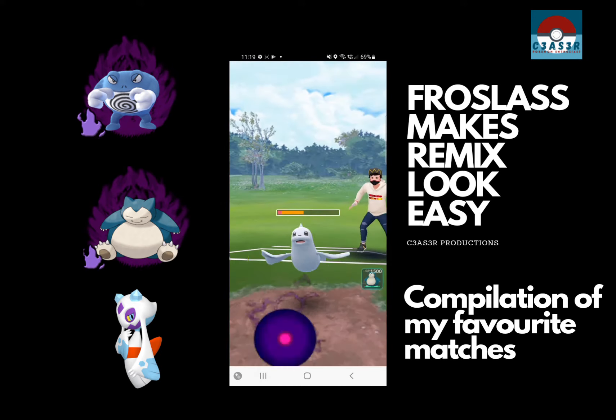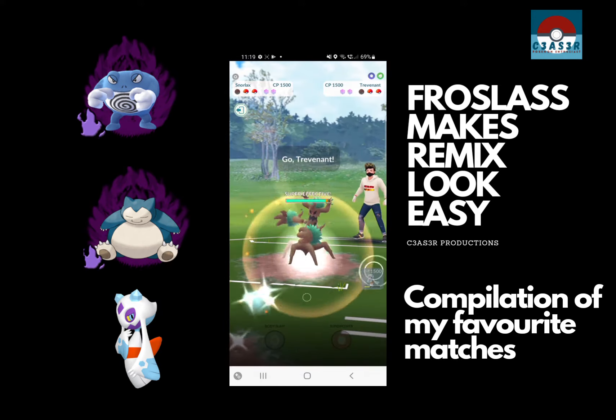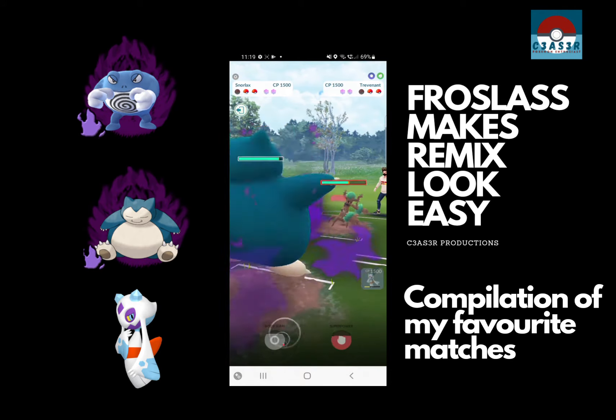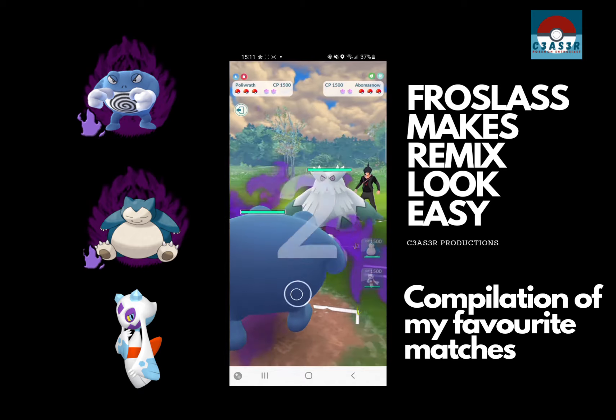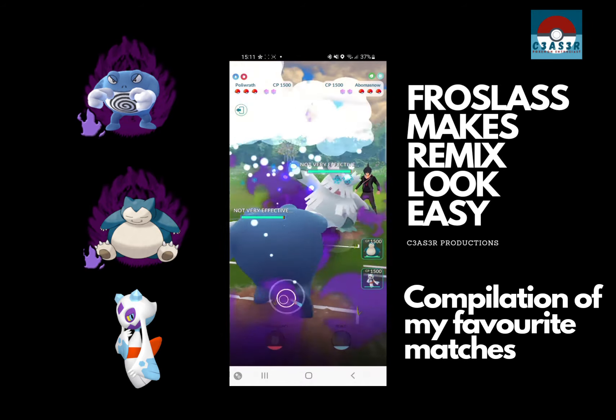We have taken the Icy Wind, so it's dropped our attack, and they've just switched out. We go straight into our Snorlax and Snorlax brings the top left. GG to them. So we find a... wait, there we go — the Bomber Snow. Now this is the lead.